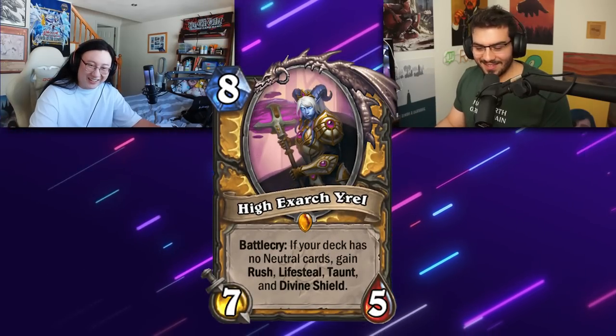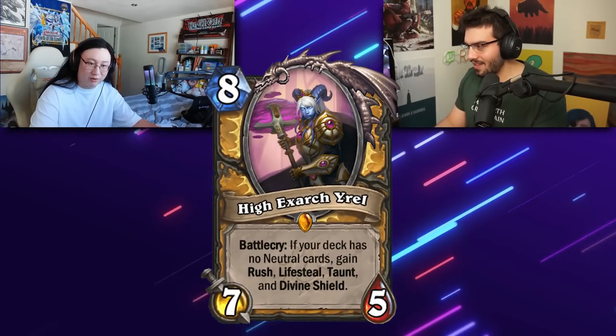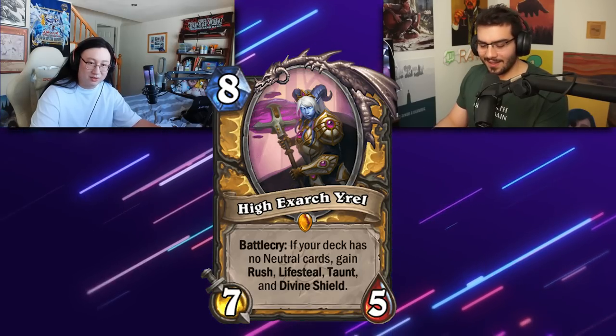You probably remember your paladin card from last time — we'll see how well you do on this one. Oh, it's her again. Yrel, Battlecry: if your deck has no neutral cards, gain rush, lifesteal, taunt, and divine shield. This card looks bad.